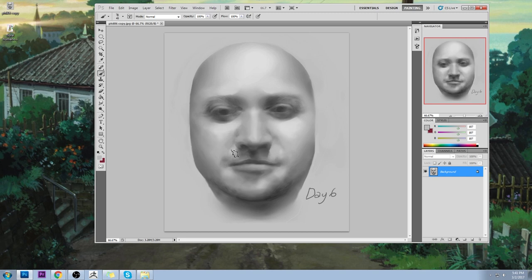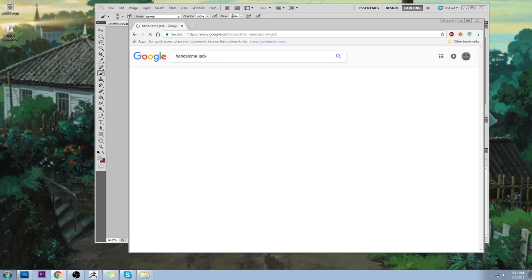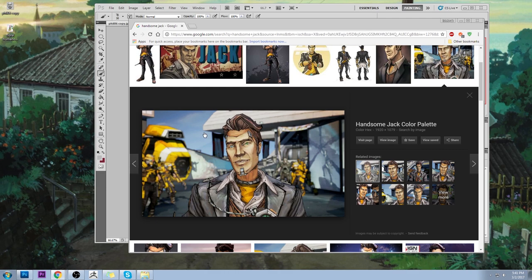Let's think about one specific game — like Handsome Jack from Borderlands 2. He's a handsome fella — very, very basic face. And it's exactly what they needed to serve the purpose of the game.